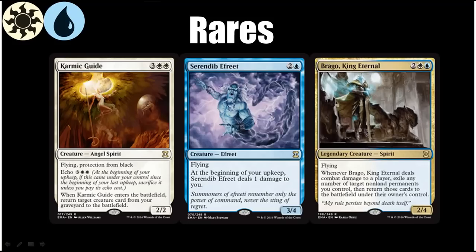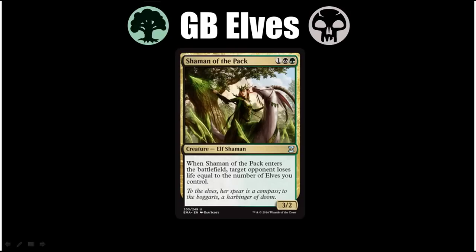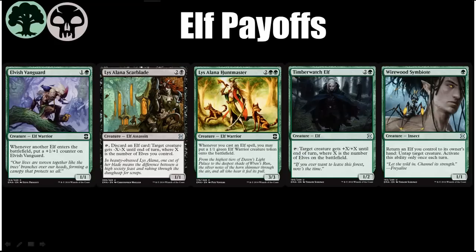Let's move on to the next archetype, which is Green-Black Elves — the only tribal archetype in Eternal Masters. We have another signpost reprint from Magic Origins: Shaman of the Pack, who was quite a powerhouse there and looks to be very strong here as well, if not stronger, because the cards in Eternal Masters on average are going to be stronger than they are in a normal set. Shaman of the Pack is obviously a huge incentive to play tons of Elves, and there are several other common and uncommon incentives to play Elves too. The various payoffs are somewhat close to one another in strength, so I didn't have them in any particular order.